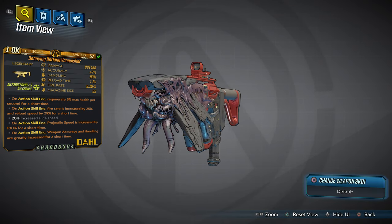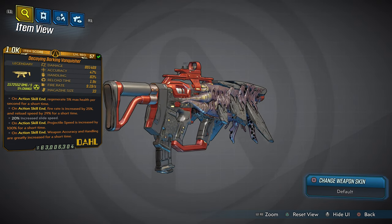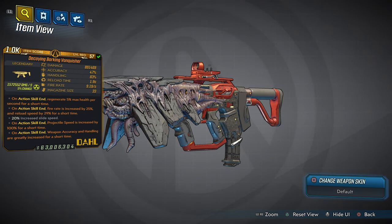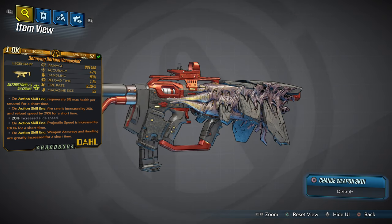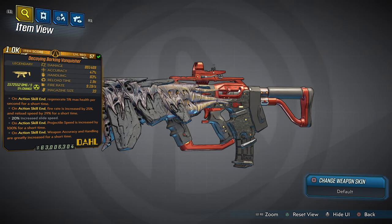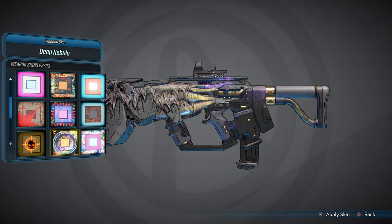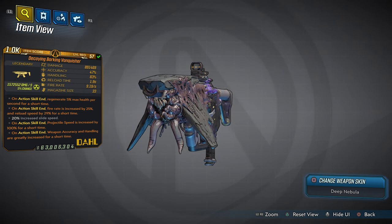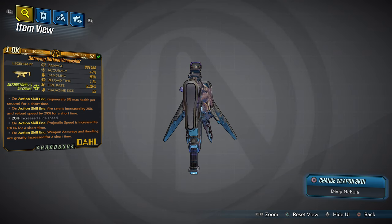This version 3 Kaosan is actually called the Decaying Barking Vanquisher, which is an amazing weapon. Before we dive deep into this weapon, first take a look at the design — it is completely mind-blowing compared to version 1. We're actually gonna change the camo on this weapon and put the D-Nebula camo on it for K-Nebula. Shout out to K-Nebula on Mixer, as today is her birthday.